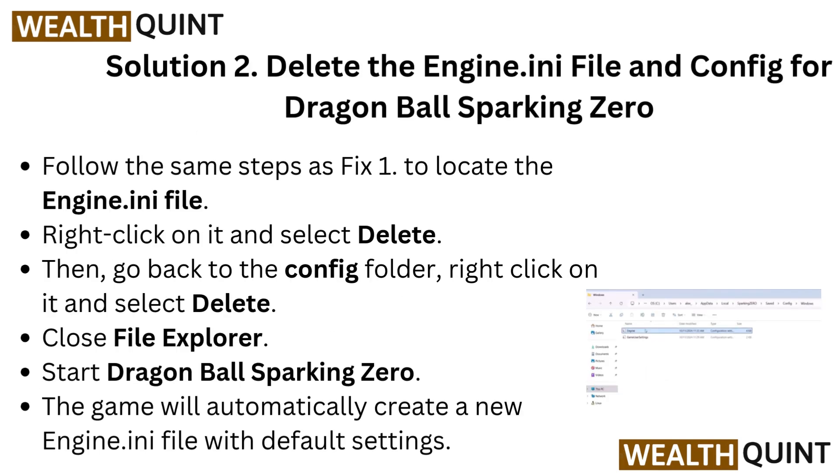Solution 2: Delete the engine.ini file and Config folder for Dragon Ball Sparking Zero. Follow the same steps as Solution 1 to locate the engine.ini file. Right click on it and select Delete. Then go back to the Config folder, right click on it and select Delete. Close File Explorer. Start Dragon Ball Sparking Zero — the game will automatically create a new engine.ini file with default settings.